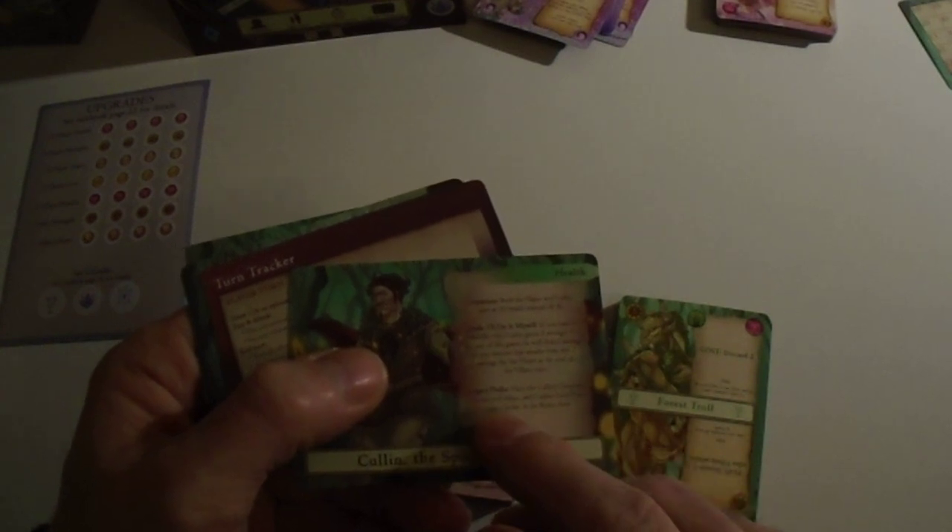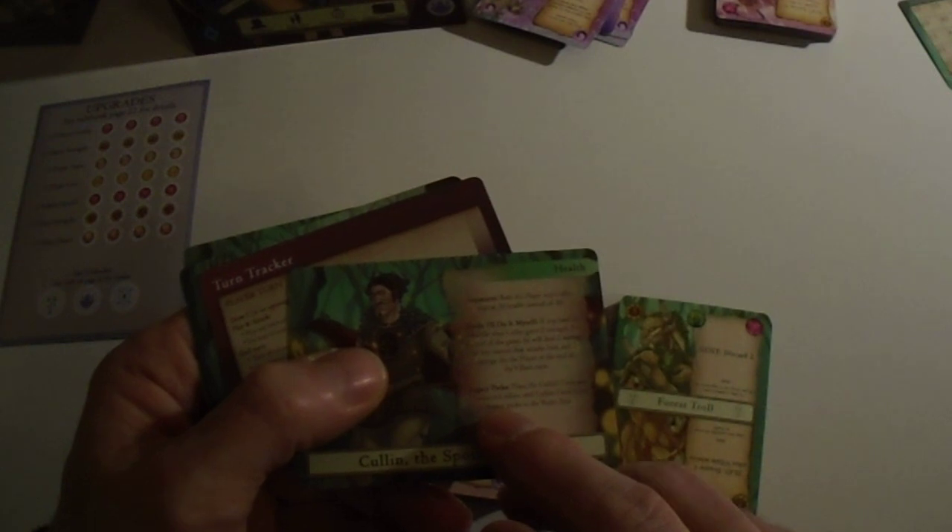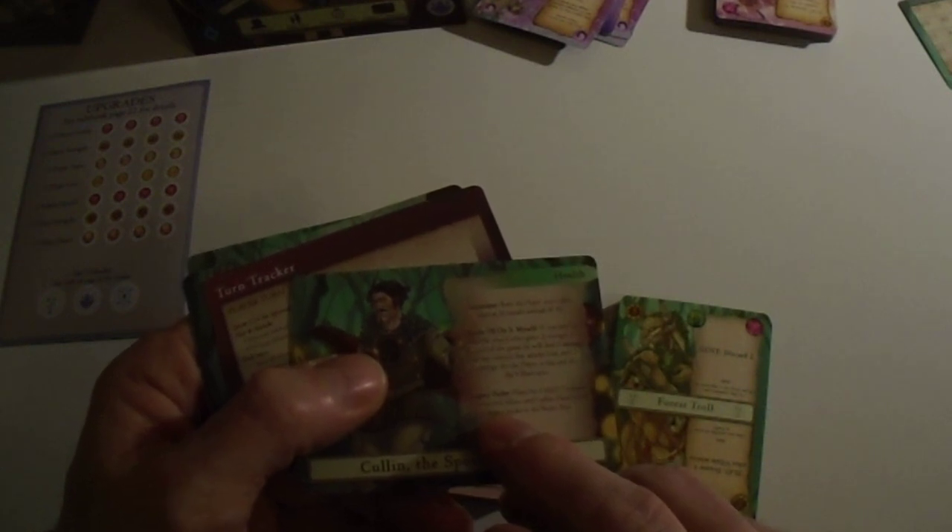So you don't want to reshuffle. Legacy packs: place the Cullen's Tantrum, Unexpected Allies, and Cullen's Vetted Form legacy packs in the rules area.